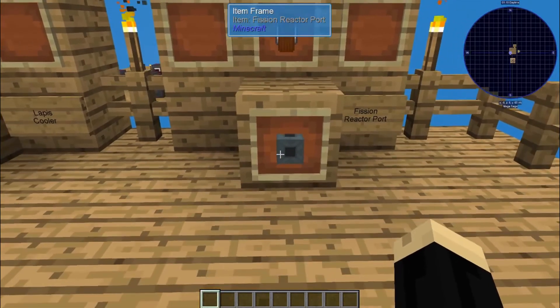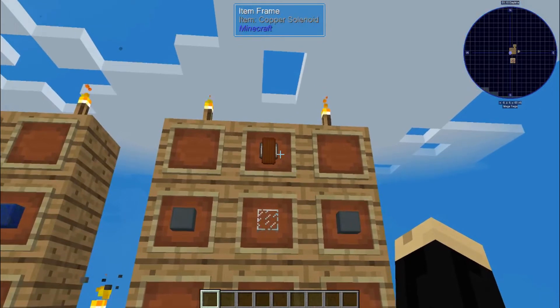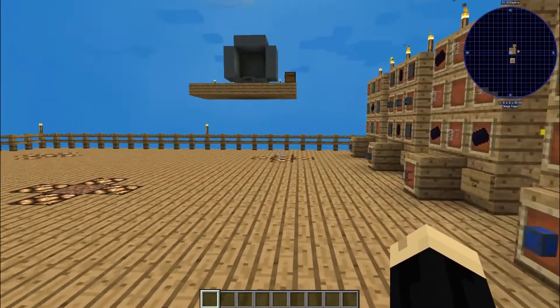And last, a fission reactor port, which is two of those fission reactor casings we made earlier, two copper solenoids, and a piece of glass.